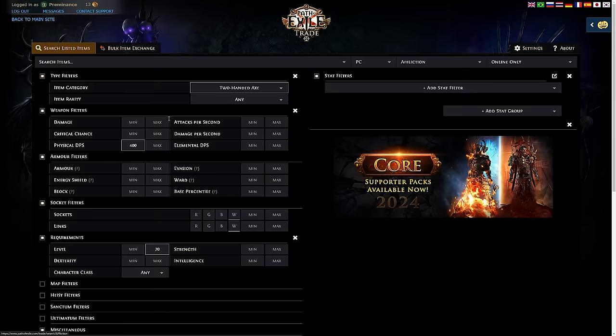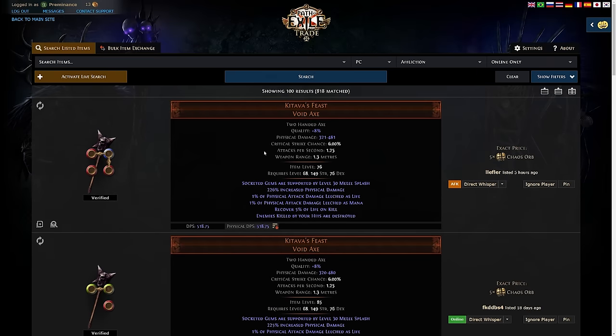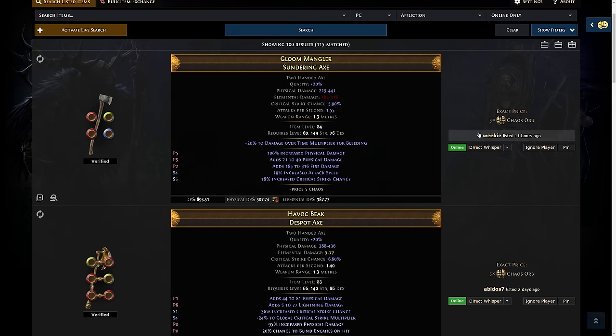To get back to your search filters, click 'Search listed items' and bounce back between list and filter. If you don't want a unique item, go back to item rarity and select 'non-unique.' Sort by DPS again and you have a rare two-handed axe for 5 chaos with 507 DPS — probably a massive upgrade over your current weapon. To trade, simply click the direct whisper button while logged into the game and it will automatically whisper that person. They invite you, you join their hideout, you trade — easy game.